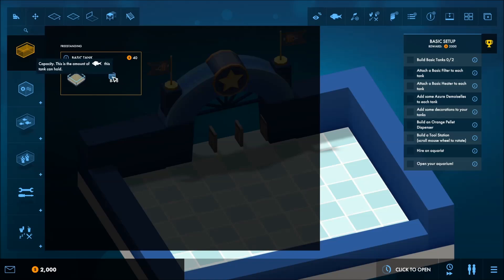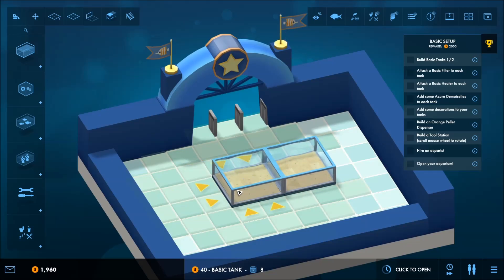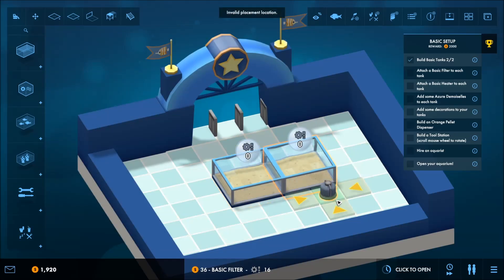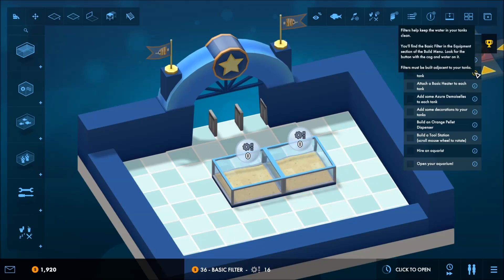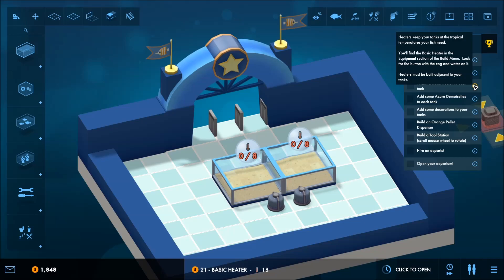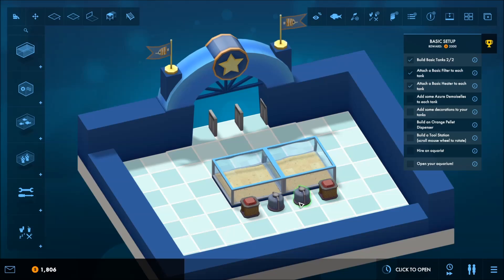Basic tank, 8 to 18 capacity — this is the amount of fish the tank can hold. One, two — basic ones, right? To each tank. Does it want heaters? Yes, it's going to want both. Filters must be built adjacent to your tanks. Then we're going to need heaters — heaters keep your tanks at the tropical temperatures your fish need. Heaters must be built adjacent to your fish tanks. Boom, heaters and filters.